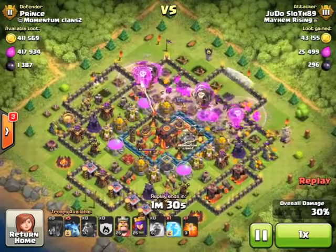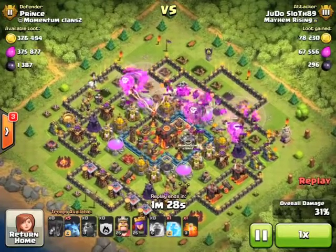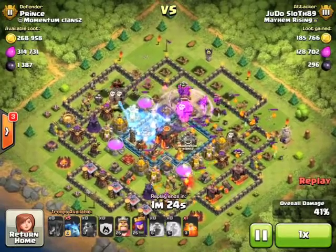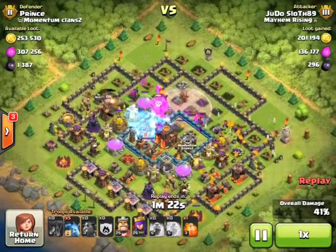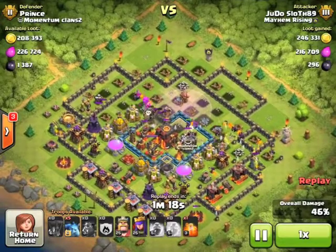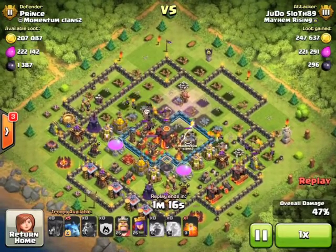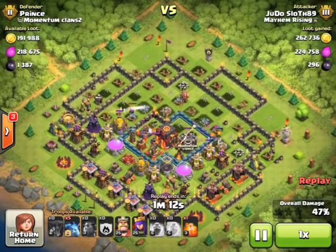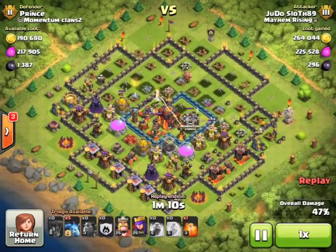So it's looking good at this point and a lot of troops are starting to get over towards the town hall. I've held off with that freeze until the minions are a bit closer and hopefully now they can get in and make a push for that town hall. Now you can see that my troops are starting to wear a bit thin — I'm at 47% and I do have a couple of minions left over to try and snipe a couple of buildings.